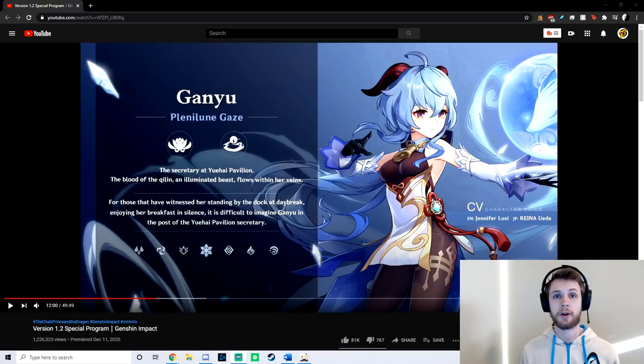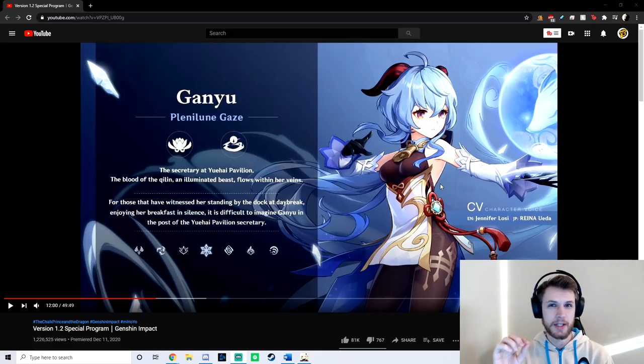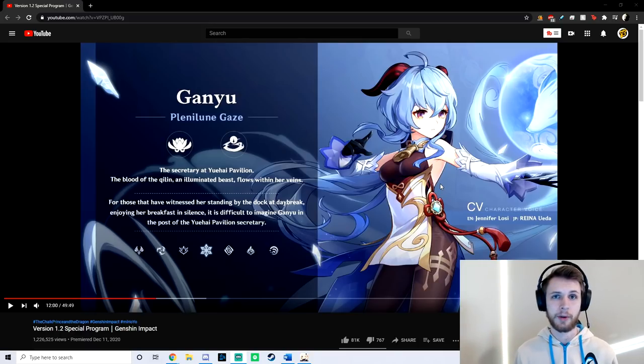It does show a lot of her abilities, and so without going over any leaks or spoiling any information, we can get a general idea of what's going to work well with Ganyu. We're going to watch through this a little bit — just take a select few clips and talk about what the abilities look like they're doing, so you guys have an understanding of why we're going to run certain artifacts.